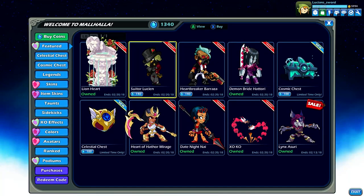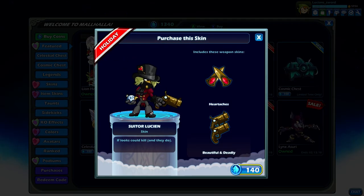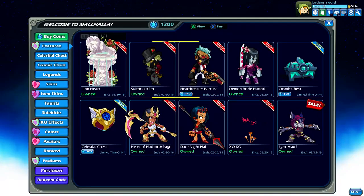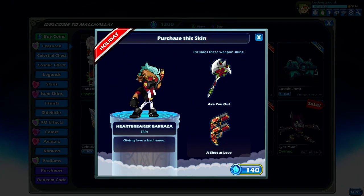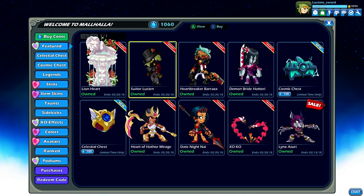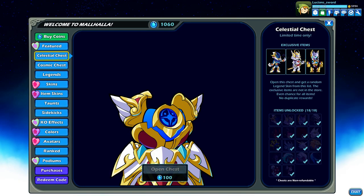Yes, Lionheart Podium! Pseudor Lucian looks so good, man. I'm a little bit embarrassed that they keep making so many Lucian skins lately but it's still awesome. I'm going to buy it. This one is probably one of the coolest Barraza skins — look at that axe, oh my gosh, all the roses around the blade. So cool. Let's buy that. You guys know I'm a sucker for all the holiday skins.